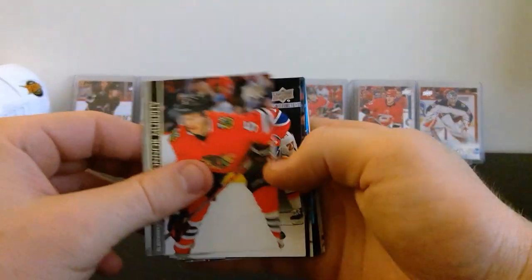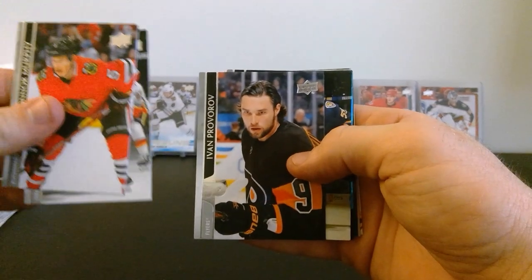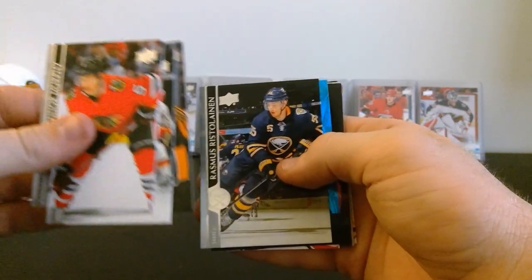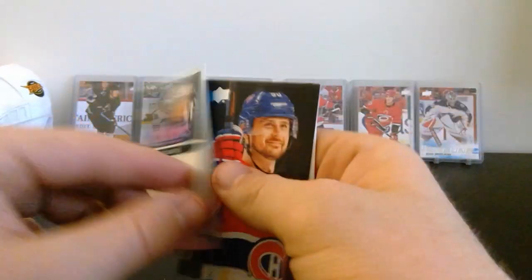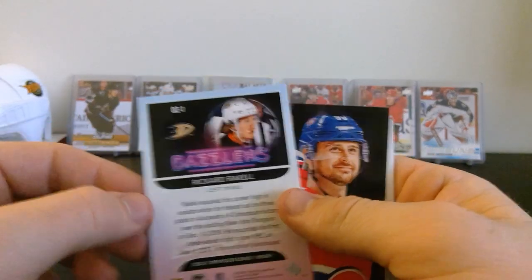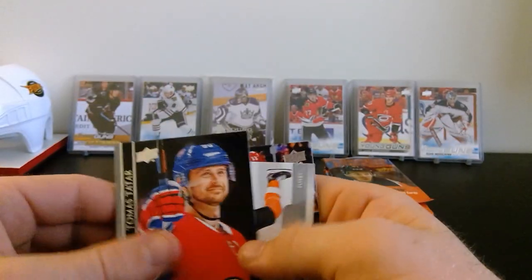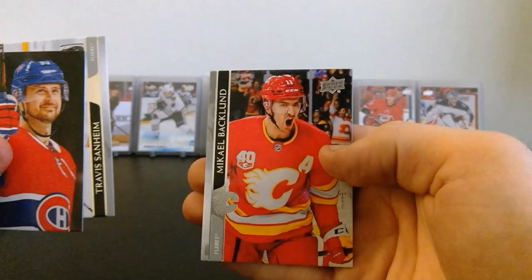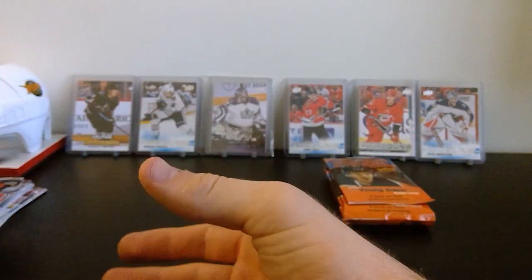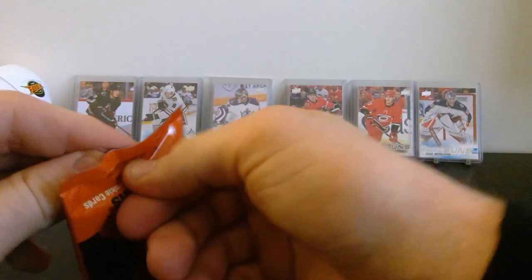Next pack - Connor Murphy, Nick Suzuki, and looks like our Dazzlers card here - Ivan Provorov, Rasmus Ristolainen, and a Dazzlers of Rickard Rakell! Just the normal blue which I think is one per box. Rickard Rakell Dazzlers - Thomas Tatar, Travis Sanheim, and Michael Backlund. Not huge on those inserts this year but yeah it's a Dazzler card.